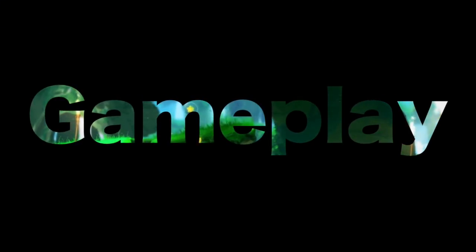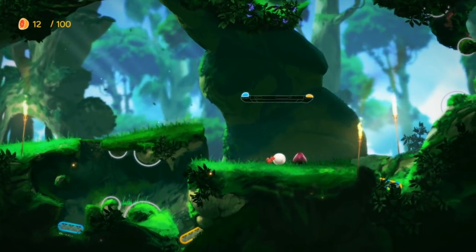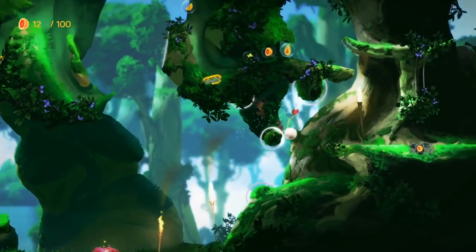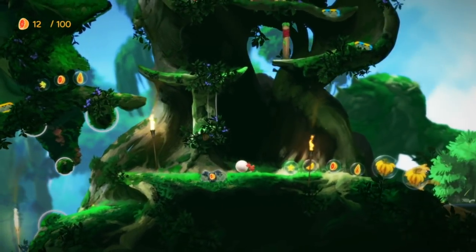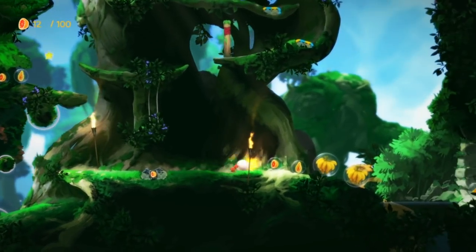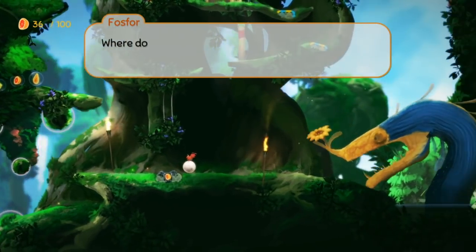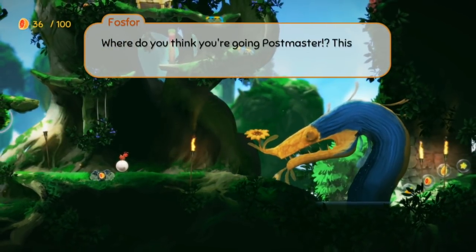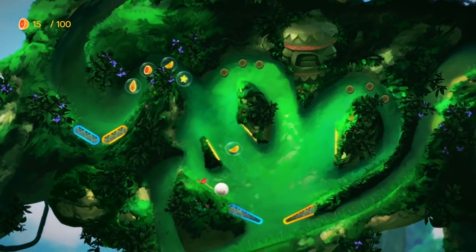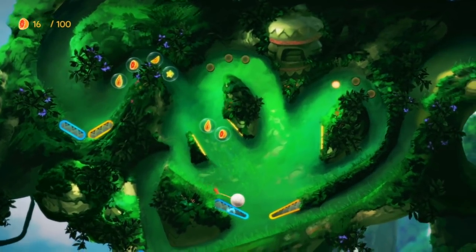In terms of gameplay, with so many 2D platformers on the Nintendo Switch already, you'd be forgiven for thinking this is just another platformer. But hold your horses — in this platformer you can't actually jump. You can move the cute little beetle left and right, and he has a ball that he has to push around the levels.